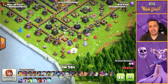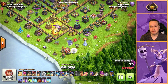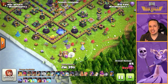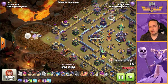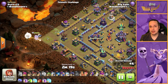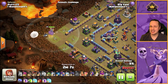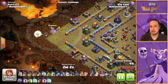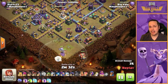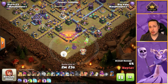The Warden Walk is a common element with pretty much any Smash attack, whether it's Super Witches, Yeti Smash, or Super Bowlers. That's because it's a really effective way of taking out structures on the outside of the base and inside the first layer. What makes the Warden Walk not so good is it's kind of slow, so sometimes you may need to invest a rage in it. But overall it's a super important element of the Smash attack and you really need to consider using it as part of your funnel.